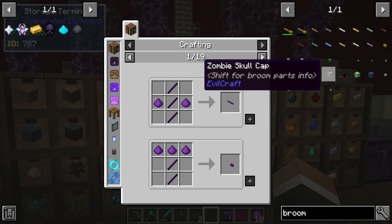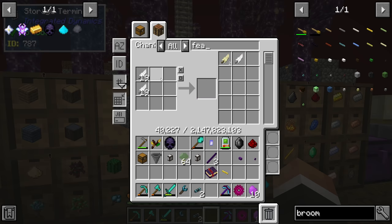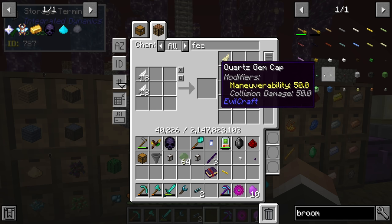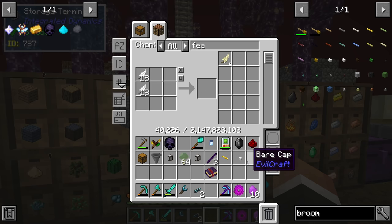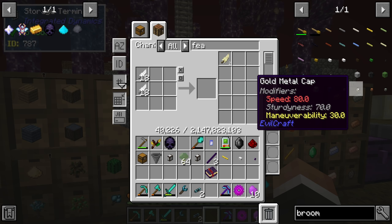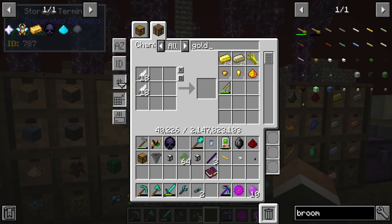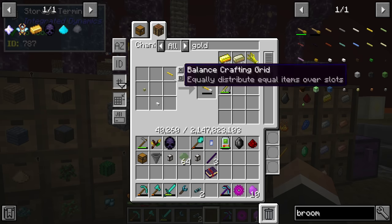The feather brush uses three feathers and the bare brush — we have 39 feathers, so no problem there. For the cap, emerald and diamond caps have good stats but limit modifiers to two, whereas by default there are three modifier slots. Modifiers let you increase stats like maneuverability, levitation, speed, and acceleration. I'll go with the gold cap for a good balance — extra speed, more sturdiness, more maneuverability. The cap is just two gold. Combining all three parts in any crafting shape gives us a broom.